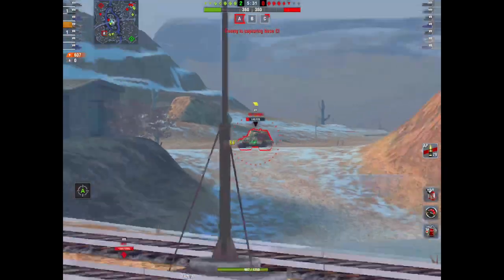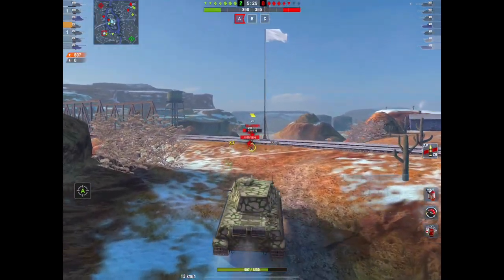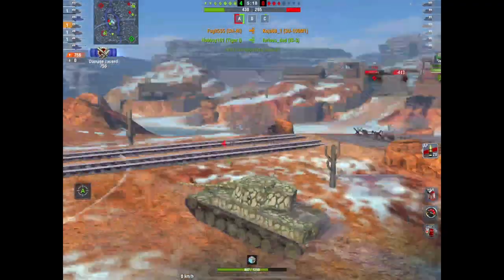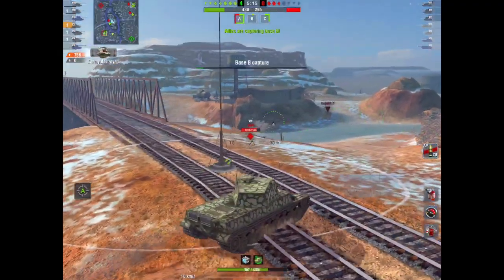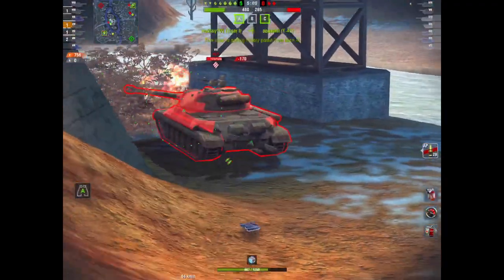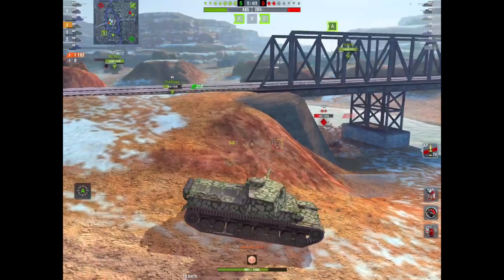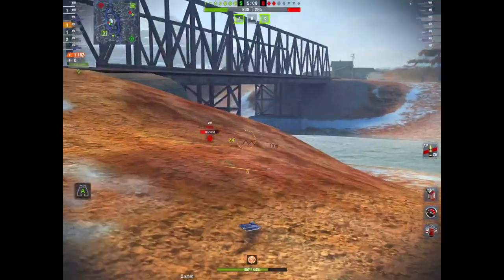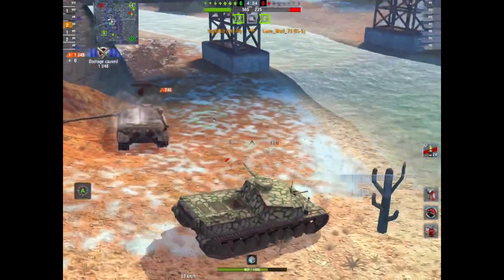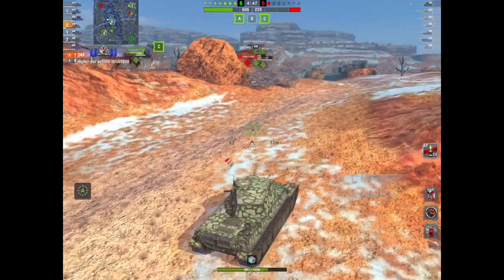Well, they struggle for two reasons. One: because it looks like a heavy, people tend to play it like a heavy — but it's not a heavy, it's a medium. You have to consider why tanks have certain things. Why does this tank have really good mobility at almost 40 kilometres per hour? To get that mobility you have to sacrifice something, and what it sacrifices is armour. The heavier the tank, the slower it will go. So to overcompensate for the lack of armour, you've got a pretty good gun.